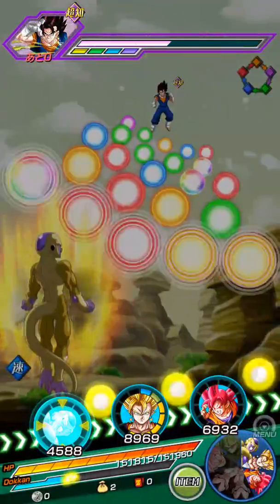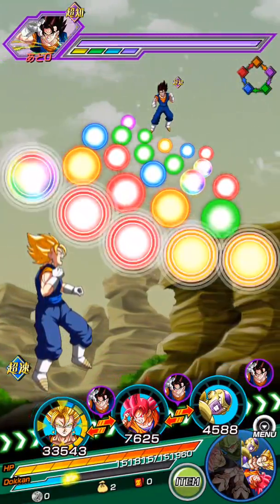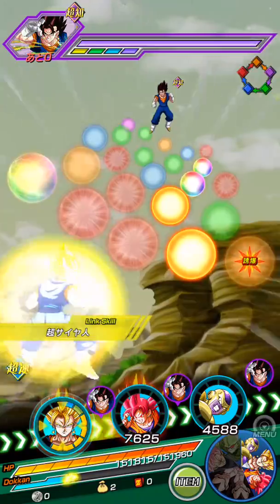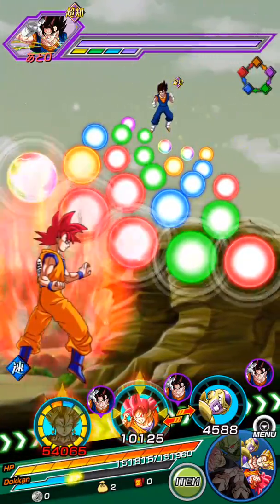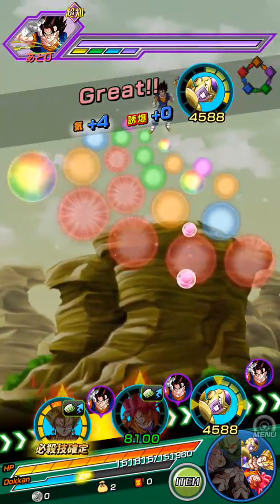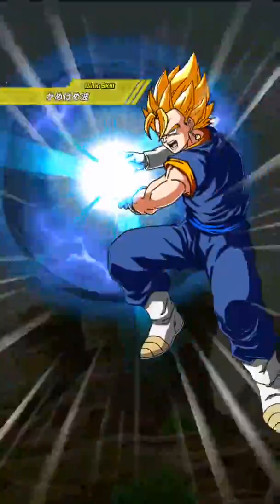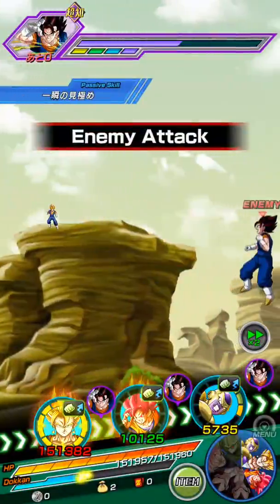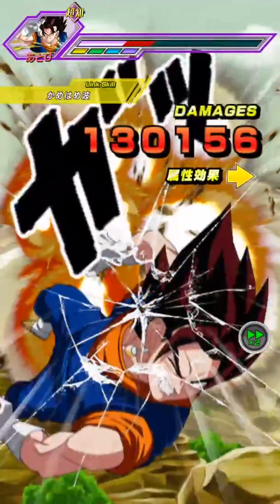And you're probably thinking, how can you beat Vegito with this team? Like, you barely have any Transcendent Ultra Rares. That's exactly the best part — I have only two Transcendent Ultra Rares on this team, and that's Rose and Super Saiyan 4 Vegeta, and I can beat it. And that's crazy.